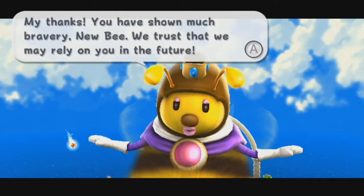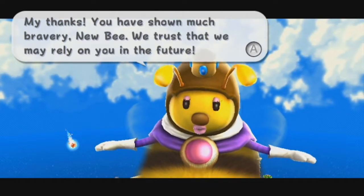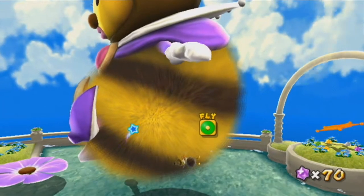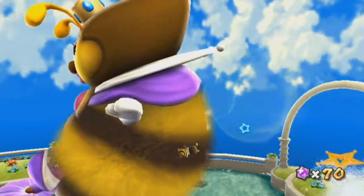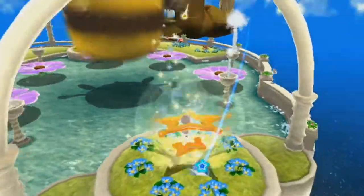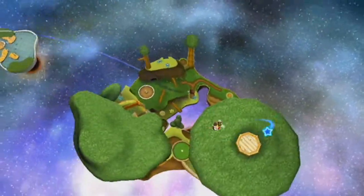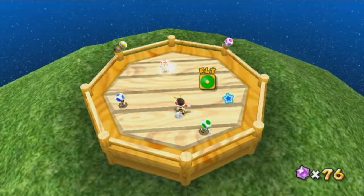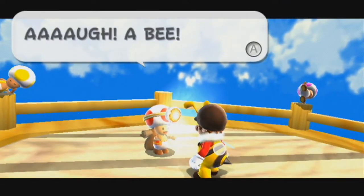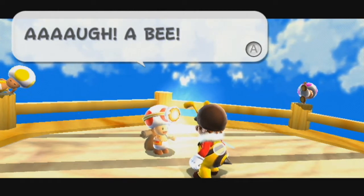She says: 'My thanks. You have shown much bravery, newbie.' Get it — newbie? So the star chips created the Launch Star. That's pretty much the only purpose she serves. I think she's in one other mission where she just tells you where to go. But here we have some new characters — I think this was the first game they were in. It's the Toad Brigade, with their leader, Captain Toad.